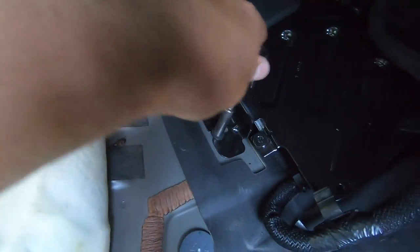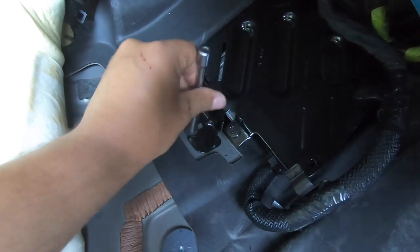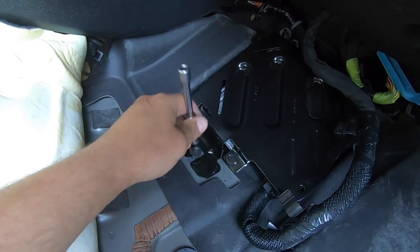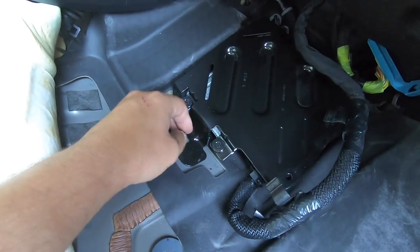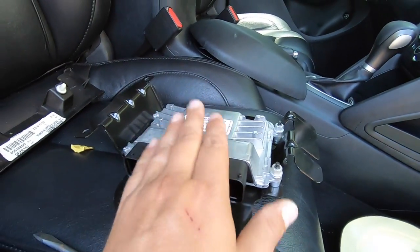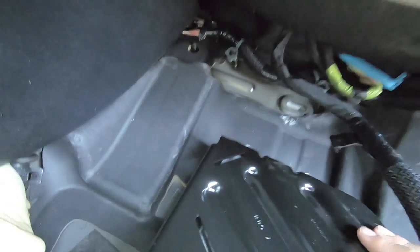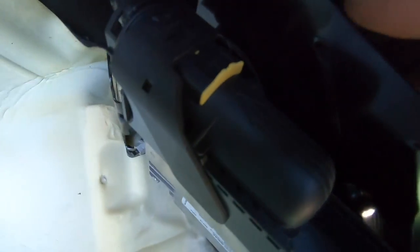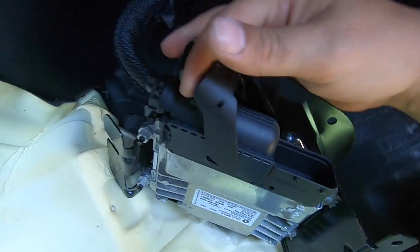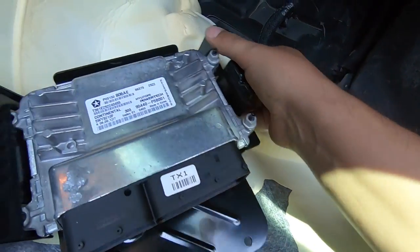Starting with the bottom bolt since it's easy, we're going to pull that TCU out, swap it with the other one, and before bolting everything back up, we're going to make sure it works first. We'll see if the shift points are normal when we swap out this control module with the one that originally went with this engine and transmission out of the blue car. There we go — flip it around, there's a little tab with a big arrow pointing to it. Pull up on this handle and it releases the TCU just like that. Here is the TCU that came out of the black car.